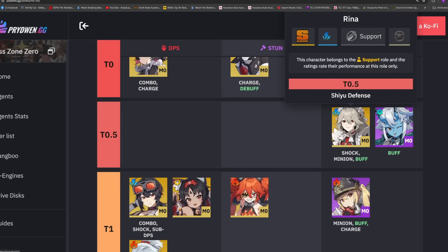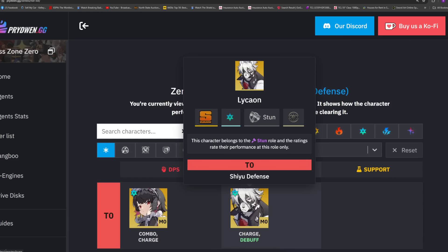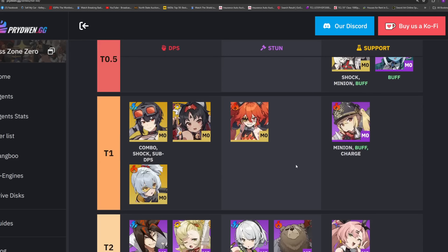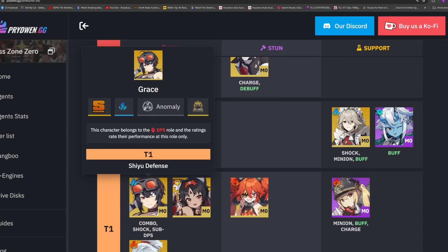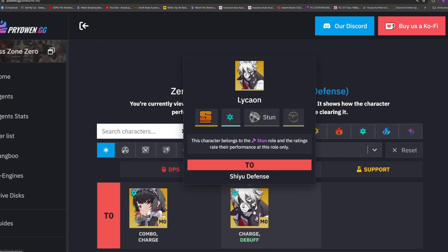From the standard banner five-stars, Grace is really strong, Nekomata is very good, Rina is very good, and Lycaon is absolutely cracked — a super strong character. This information is based on CBT3 and not much has changed since. I don't fully agree with every placement on this list but I'll cover it in a dedicated tier list video.